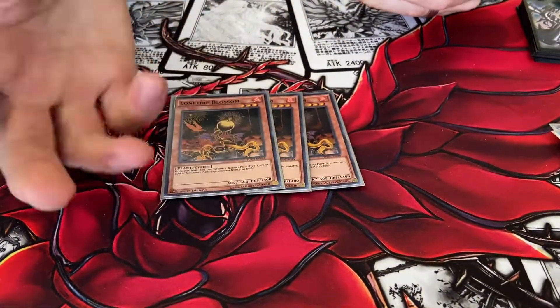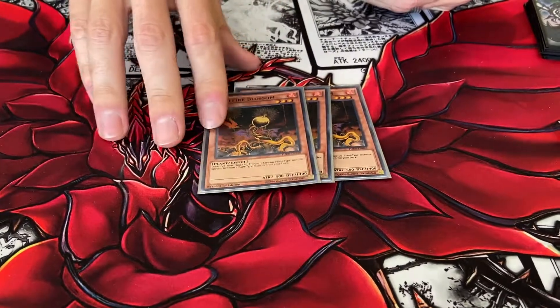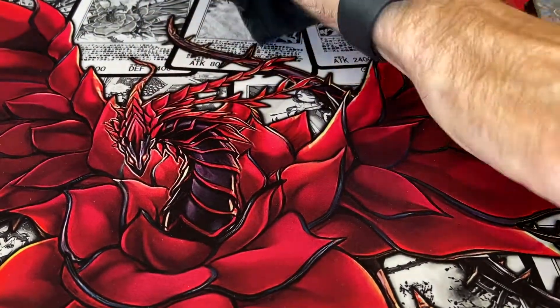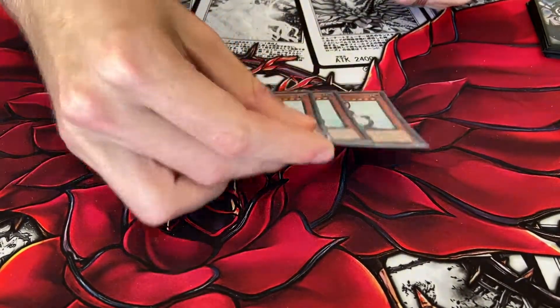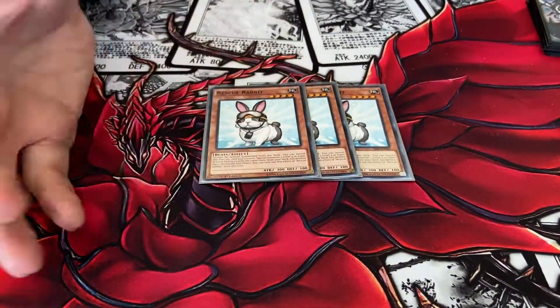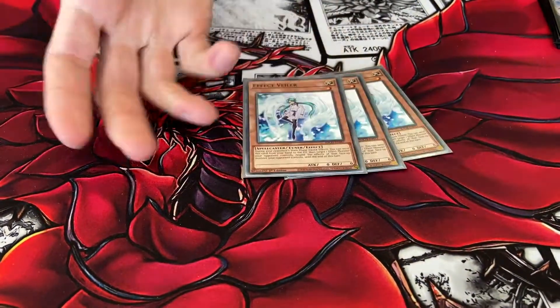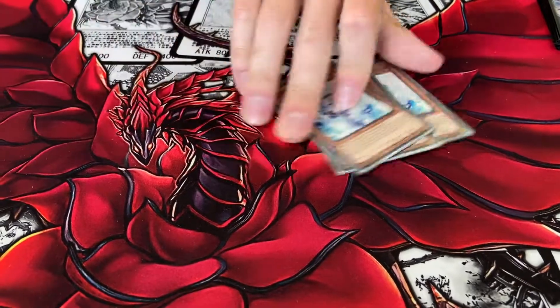And since it is a plant deck, three Lone Fire Blossom — no less than three. It's your heart and soul of the deck, to get to your combos a lot easier. Then three Rescue Rabbits, since we are running a deck that centers around a normal monster. And then three Effect Veiler for turn negation.